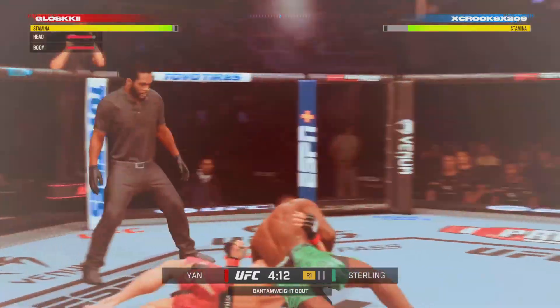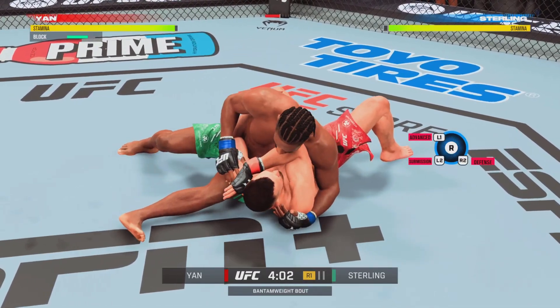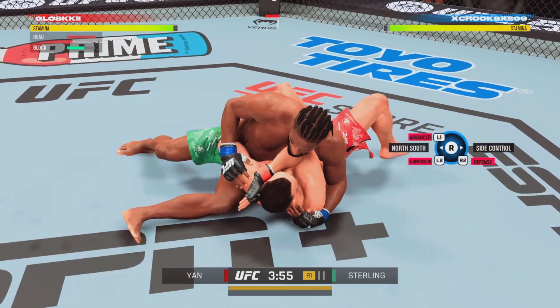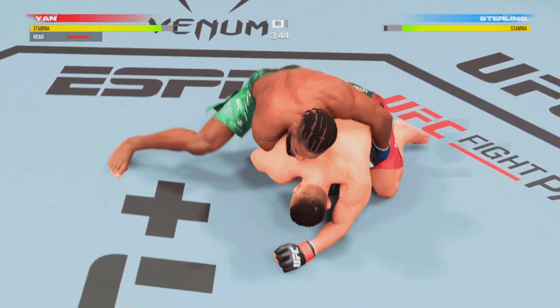He went out there and he beat — hip toss! He is able to take him down. Beautiful execution there. Great job knowing exactly what he wanted, moving position left and stepping in with that right leg to load his opponent and flipping him through. Great move. We love the big move!